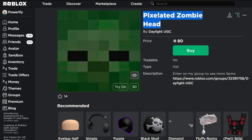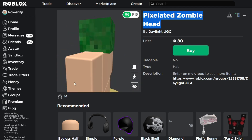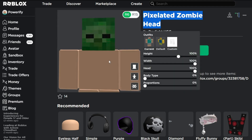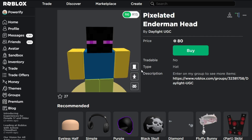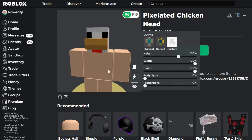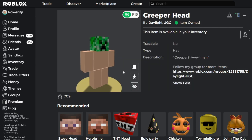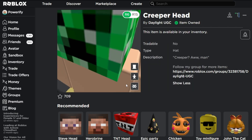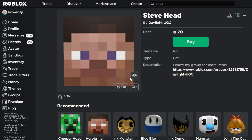Here we have the Pixelated Zombie Head. These are actually really nice looking heads because they're not really blurry. They look a little blurry on the actual cover, but they don't look too blurry in practice — they actually look pretty good. The Enderman Head is pretty good, the Chicken Head is really good and not that blurry. The Creeper Head looks good too, though if you stand a little too close it might get blurry. The Herobrine Head and the Steve Head both look good as well.